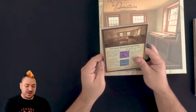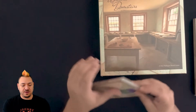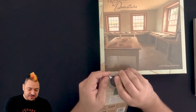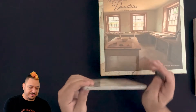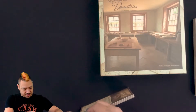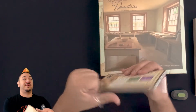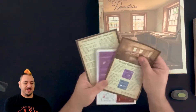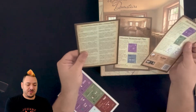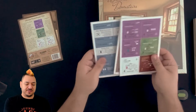Stretch goal backers would get to design two promotional improvement tiles — creative, fanciful tiles that bend the rules and explore themes. We're going to carefully open this up. We have the unique rules, some description, and the tiles themselves.